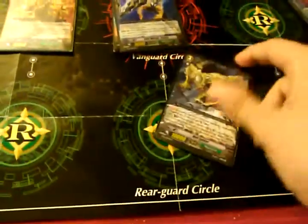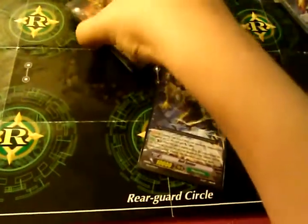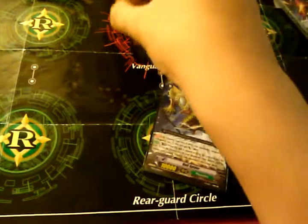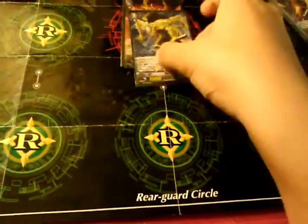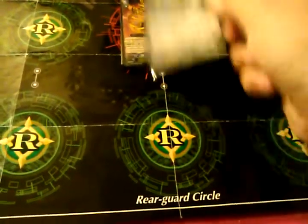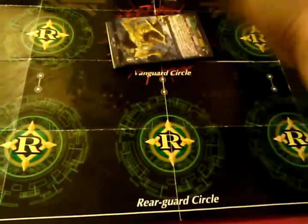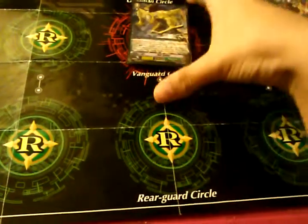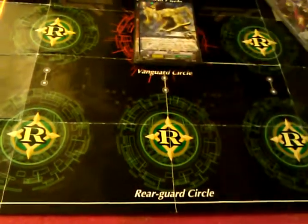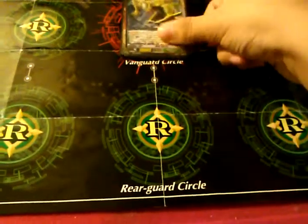Drop Hell Spider from Grade 1 — Evil Armor General. When he's placed, Counterblast 2, unit can't stand. And when he's only Vanguard — only when he's Vanguard — and you attack with him, he gains plus 3,000. So the max I ever went was 23, which is with him when he's Vanguard.